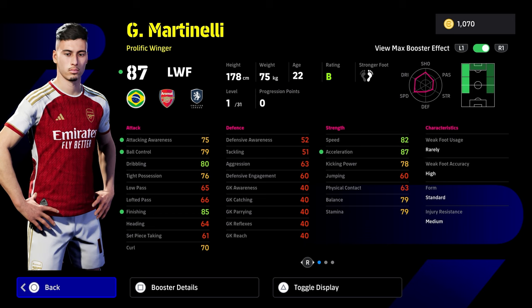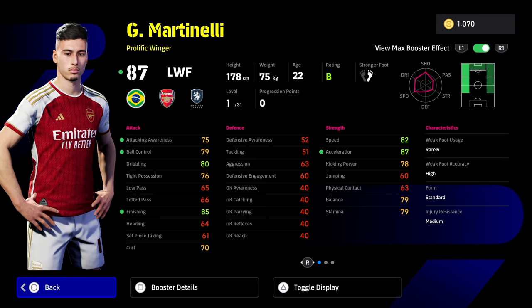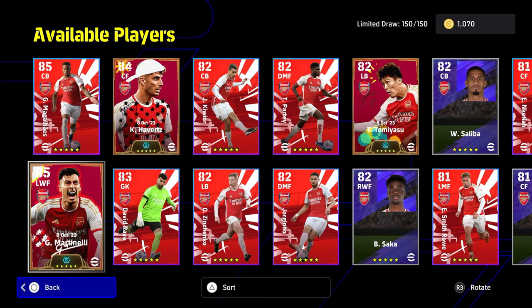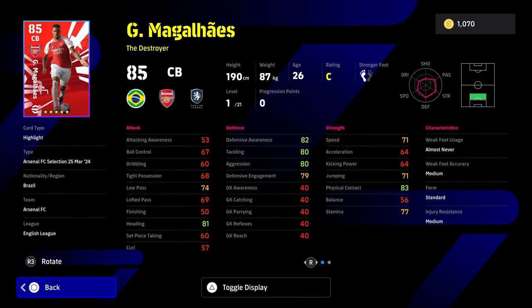Martinelli is down as a prolific winger but he plays more like Son or Salah as the blitz curler version. He gets a boost to his ball control, finish, attack, awareness, and acceleration - excellent booster, very very nice card to train up. If you can give him a CF as his trainer with the new position trainer feature added in version 3.4, this guy's a monster. Look at all his stats and skills - you've got super sub, track back, long range shooting, long range curler, and chip shot control. I definitely like Martinelli; his AI in the game is fantastic.